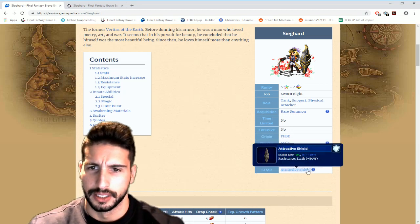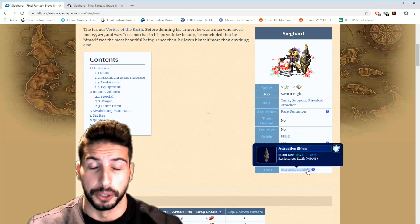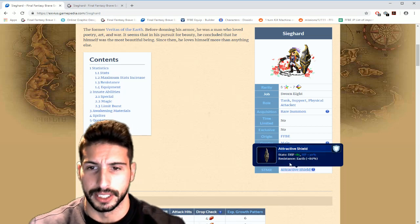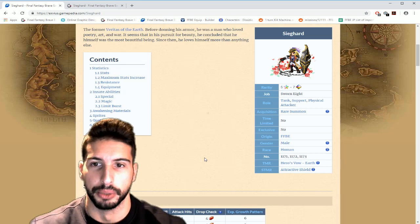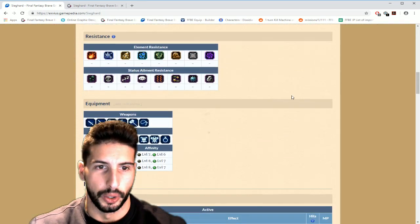— is a big heavy shield: defense 85, HP 30%, which is really really nice, and resistance to earth 80%. You guys are gonna see that you're able to build up his HP really really high. He's a really cool unit and he's bringing some really good stuff.